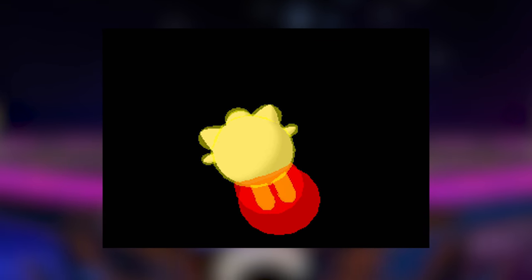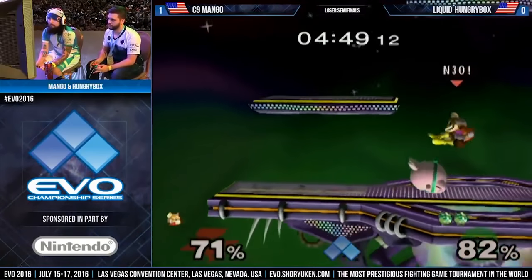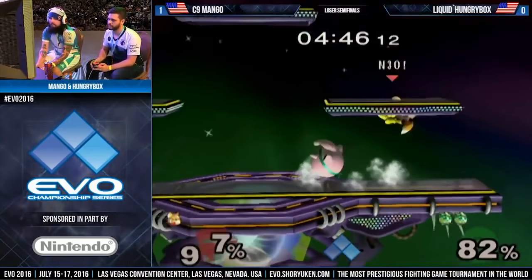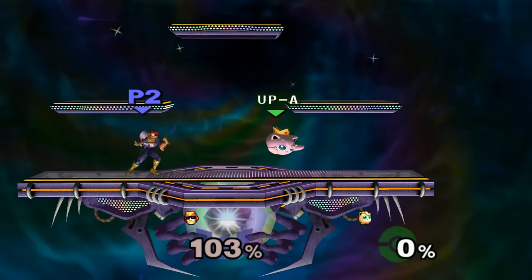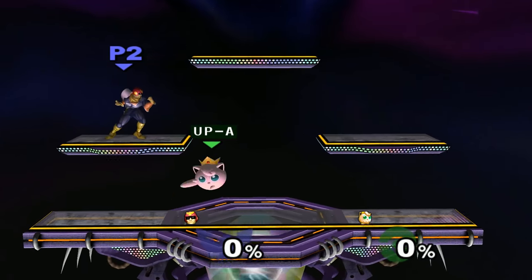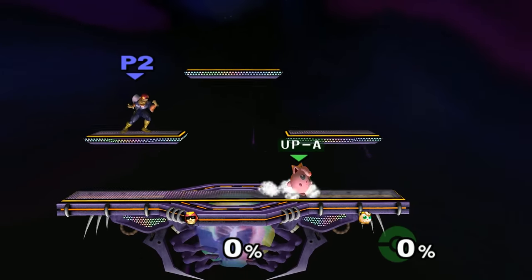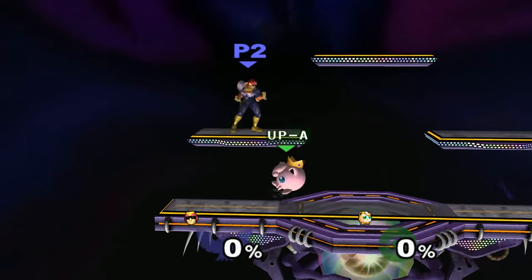Then you gotta practice your L cancels. All of Jigglypuff's aerials have 10 frames of lag if you L cancel them, except for her down air which is 15 frames of lag. This is actually really laggy compared to other characters, so you have to be as precise on the timing as you possibly can be. Late back air to up smash, dash attack, or another instant aerial is supremely important. Even just practicing jumping again as soon as you land can help with this.